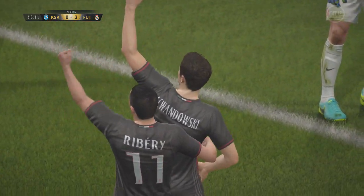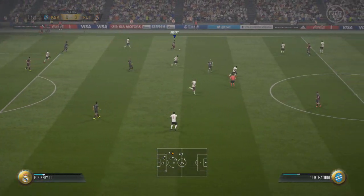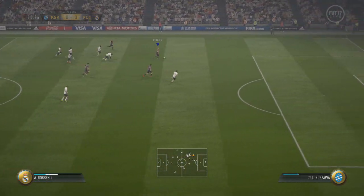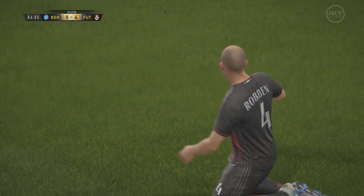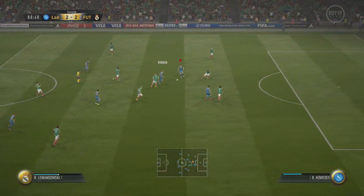Ribéry is a cheap alternative. Alaba — I don't know his cost now but he's a solid player. Boateng, definitely trust him in defence. You can see us starting an attack: Lewandowski through to Robben, Robben dribbling past the defence — very, very nice dribbling. Gets it into the area, went for the shot himself, scores it as well. Very, very nice finish. Definitely would recommend putting him into your teams.